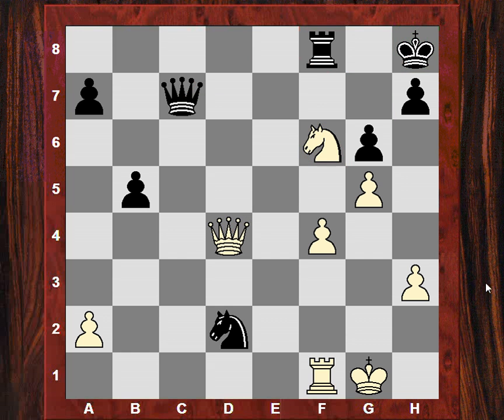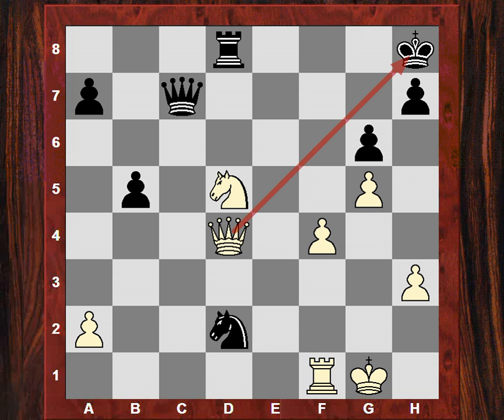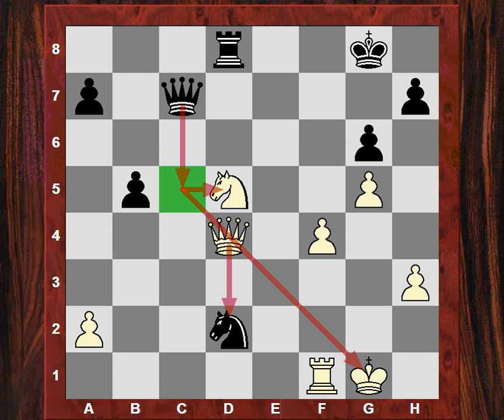Fischer elects to play Rd8, and we get the alternate discovered check now with Nd5 check. Kg8 is played here. If Qg7, intuitively Queen takes d2 would be possible, just winning a knight. So Kg8. And in this position Qxd2 it would seem Qc5 is the key resource to regain material. But Spassky is not having that — he plays a very cunning move.